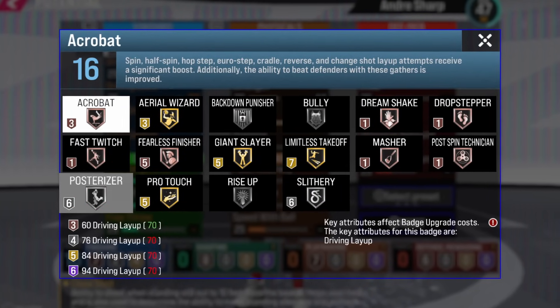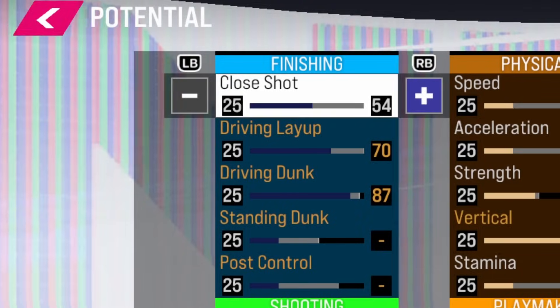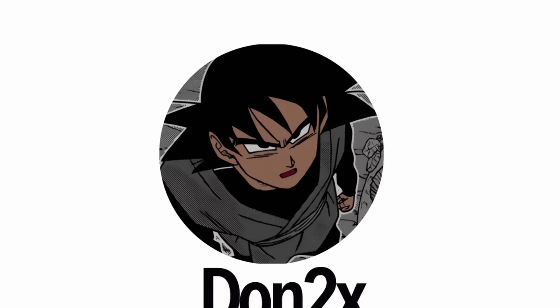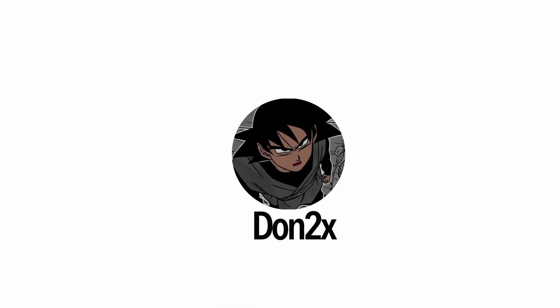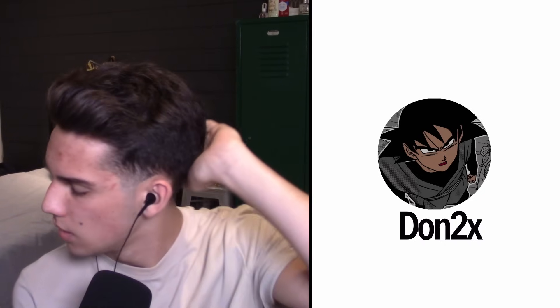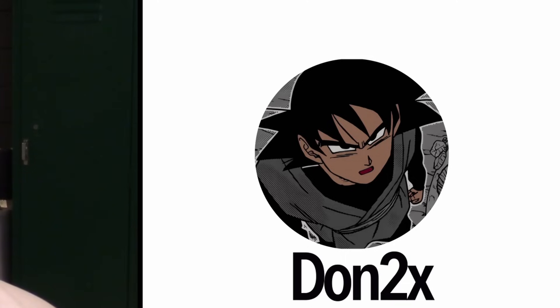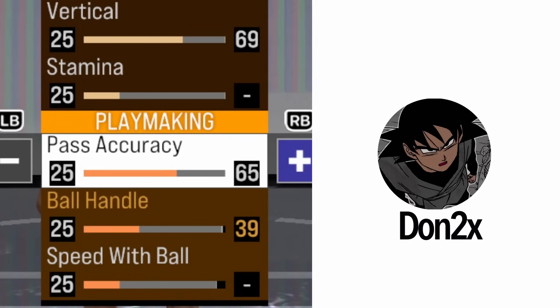Go back to the bubble where the badge points are, hit triangle, and just see what badges you have filled out. With the points we've just attributed, you get Silver Bully on a guard — people don't realize these things. People see close shot and think they don't have to upgrade it, but one of the best badges in this game is tied to your close shot, and it costs nothing to upgrade. Shooting is simple — if you're just picking up this game, go with like an 84 or 85 three-pointer just to be safe.